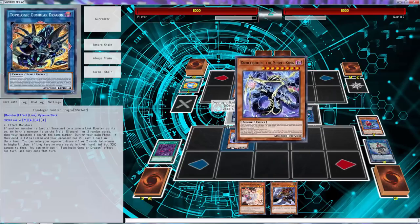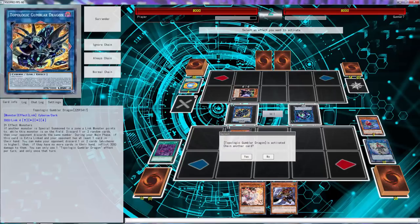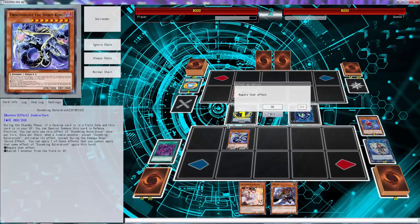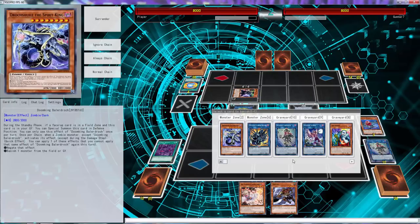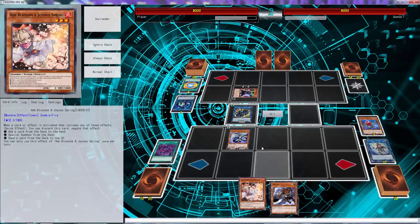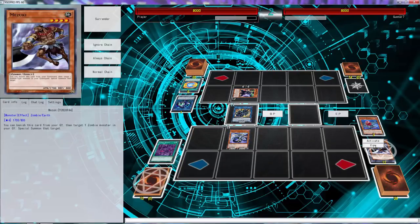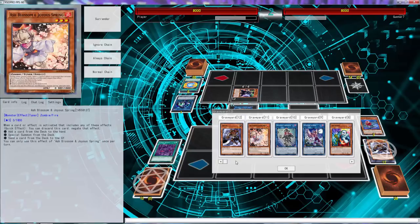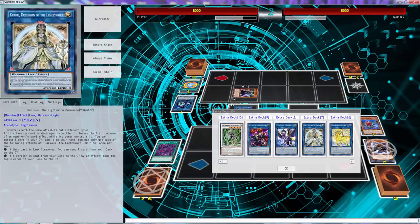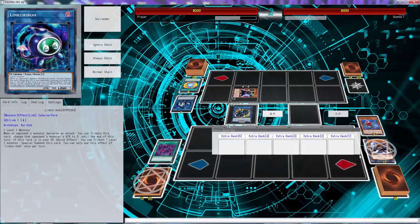He just wanted to play badly for no apparent reason. I'm going to banish the Link Caribou just to get rid of that, and we'll send two from his hand. Oh my god, he had another one sitting in his hand and just didn't use it. I'll keep Mizuki for next turn. There's no way to make Curios now, and I can't make Omega because this zone is blocked.